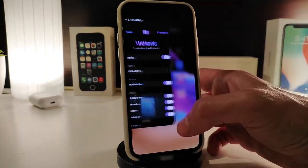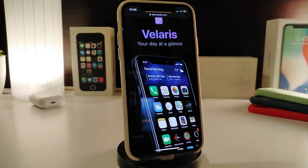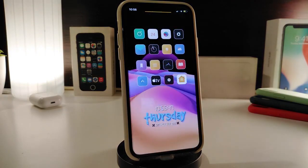Once you download it on your jailbroken device it will look just like that. If you'd like to download this one, it is called Bellerise.